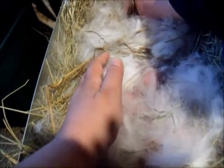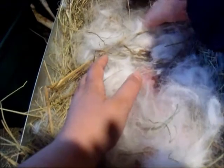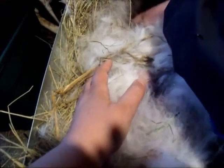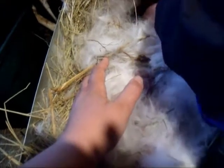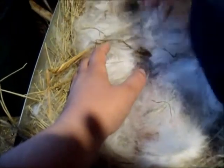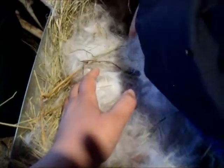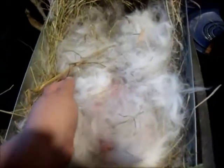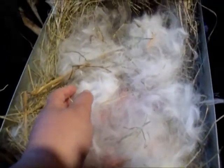Okay Mama, we're going back in a minute. So far the count is seven, but we have to check her cage and make sure there aren't any that were born outside of the nesting box. It's a good first-time mama though, having them in the nesting box.